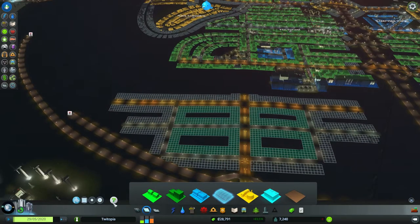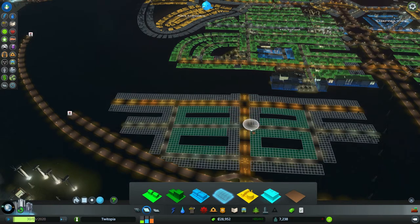I think actually what we're going to do is rezone these main boulevard bits. I mean, it's nice having high-density housing here, but I think it would be a lot better with high-density commercial. This is high-density commercial — that's good, that's exactly what I wanted. I want to pack them in with the high-density stuff.